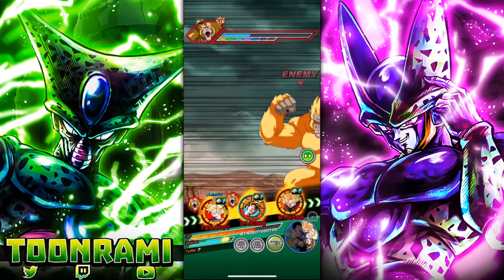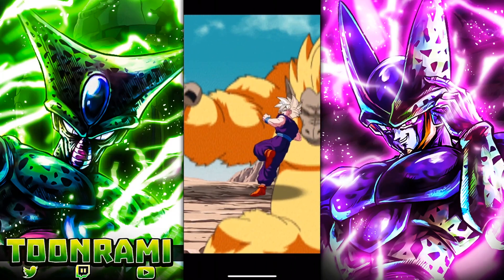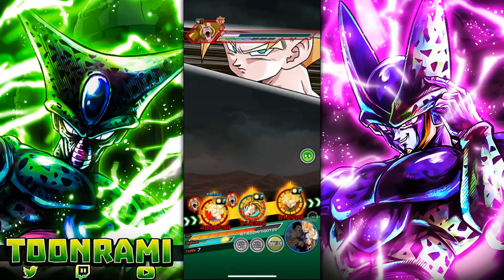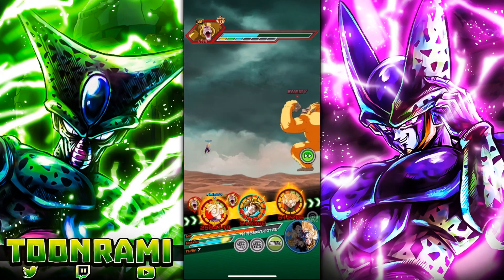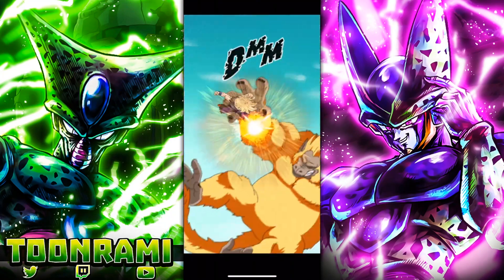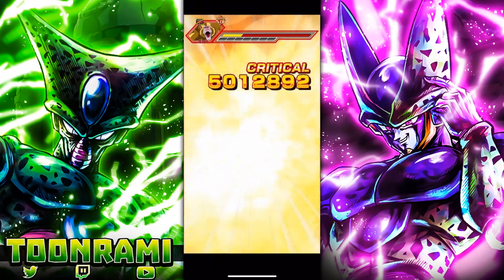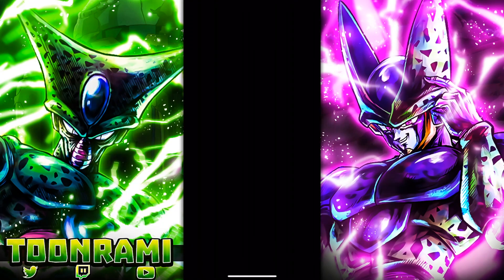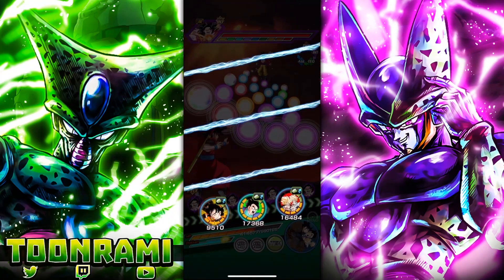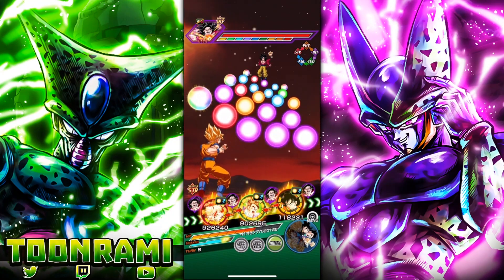Let's see if we can also counter the Super Attack — I think this is a Ki-based Super Attack. One guard, two guard. 7.5 million attack stat. 2.2. Three guard and four guard — look at that! So we gain Attack and Defense plus 58% and Defense plus 58%. That Gohan is now beefed out like crazy. Unfortunately, that's the 100% one — mine is a little slower because I made a boo-boo. But now we can do it. Let's do it again.